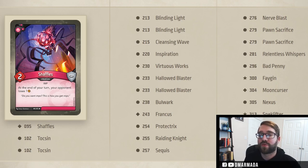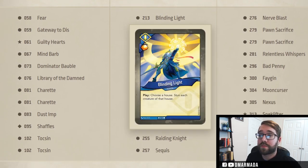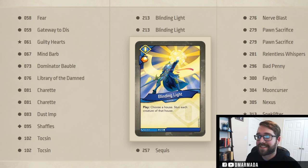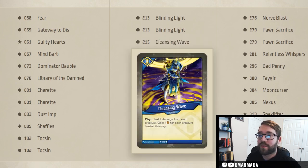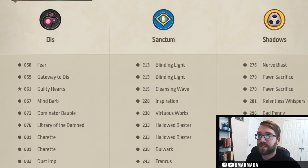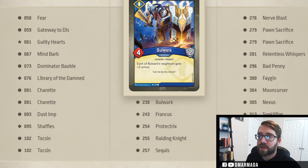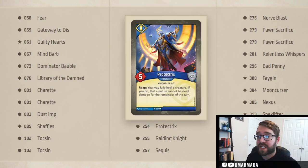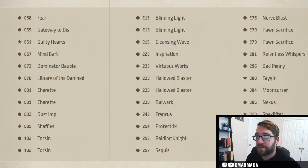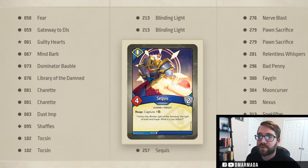At the end of your turn your opponent loses one amber. On the Sanctum side of things, which is probably the weakest side, we've got double Blinding Light which is the best thing about the Sanctum portion. Cleansing Wave is okay, Inspiration is pretty good, Virtuous Works is probably the other great thing, double Hallowed Blaster which can do some stuff, and Bulwark Frankis which makes your opponent do stuff. Protectrix is kind of a throwaway card, and Raiding Knight is good for making your opponent miss a forge.